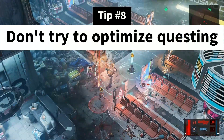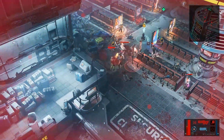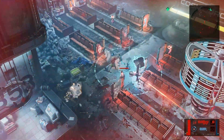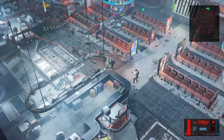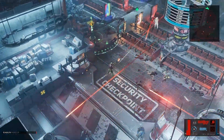Tip number 8: Do not try to optimize questing between main quests and side quests, because the map does a bad job of showing you quest locations and enemies' levels in surrounding areas. Also, the side quests are going to send you all over the map from place to place in multiple steps. You will often find yourself backtracking and exploring way more of the map than you wanted. Just focus on one quest at a time.